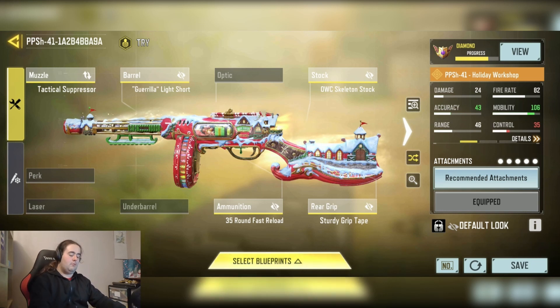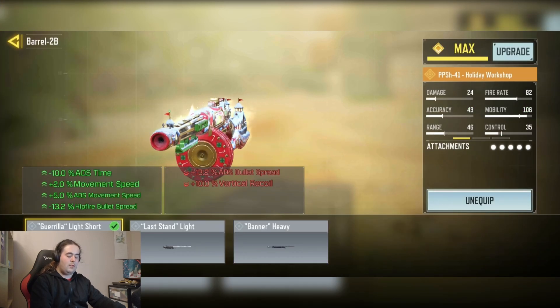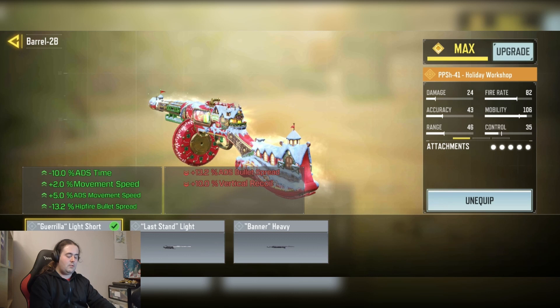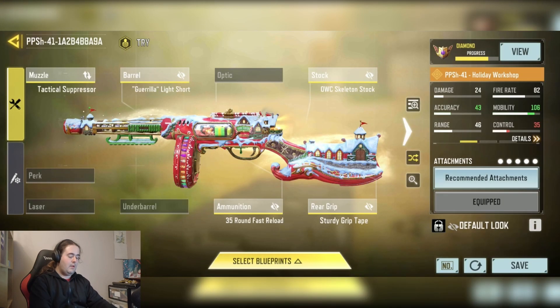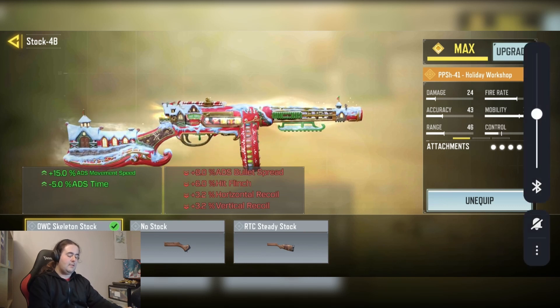We have the tactical espresso for the sprint ability. We have the gorilla light shorts barrel for minus five to ten percent ADS time, plus two percent movement speed, plus five percent ADS movement speed, and 13.2 percent hip fire spread accuracy. We have the OW skating stock for plus fifteen percent ADS movement speed and minus five percent ADS time.